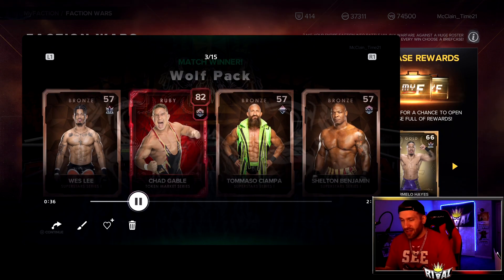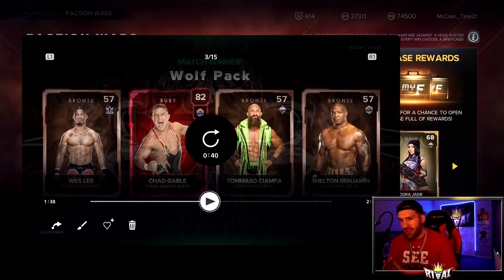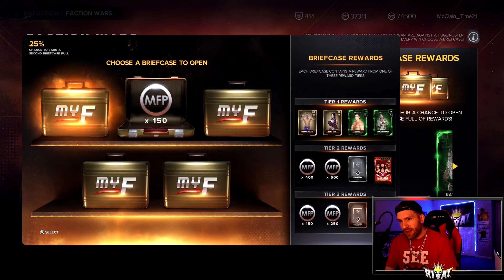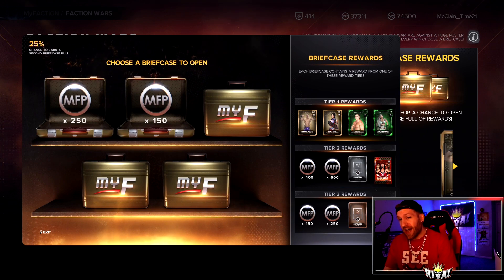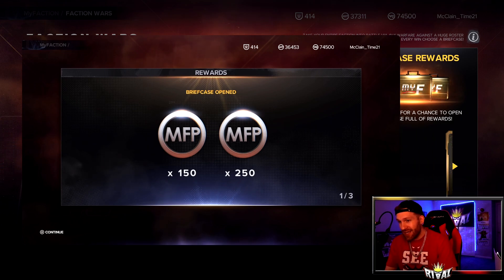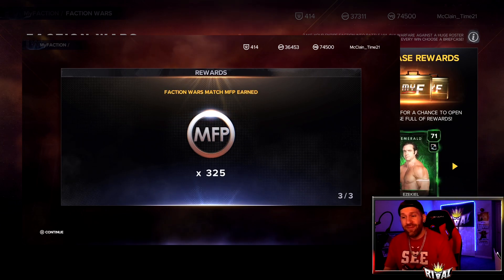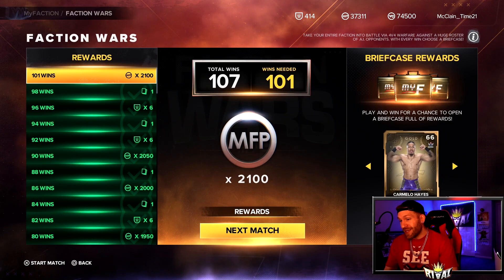Sometimes it might be a little less, maybe a little more. That's what you want your lineup to look like — one really good guy and three crappy guys. Look at that, briefcase works. Fast forward — I get the 150 Tier 3 reward, I had a 25% chance to earn a second briefcase, I got that, another 250 — so we earned 400 My Faction points from the briefcases. We get three tokens from the daily challenge and an additional 325, making 725 from the three minutes we were in the match.